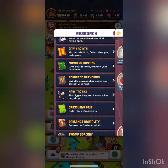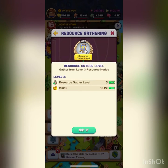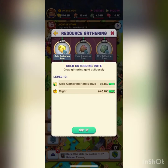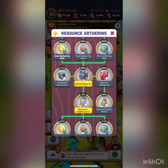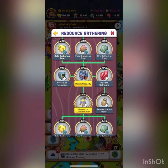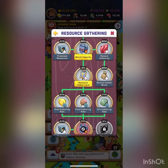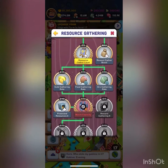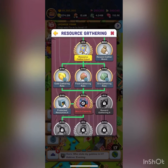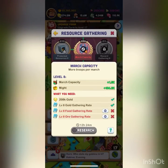The next tree is resource gathering — pretty self-explanatory. You have efficiency for gathering each resource. Focus gold the most, and then get food and ore just to work your way down to the march cap, because the march cap is great in every single tree. If I work down here, it's 12 hours to get some march cap — that's not too bad especially later on.